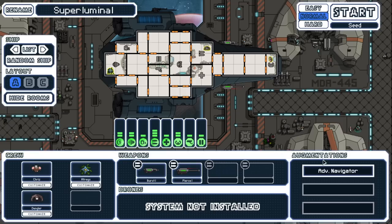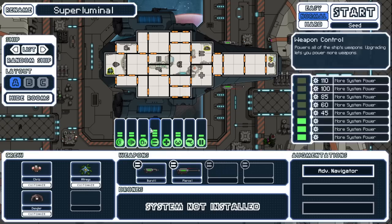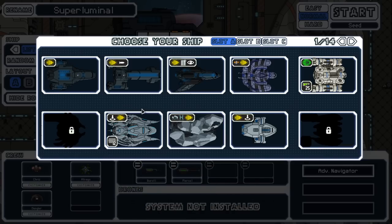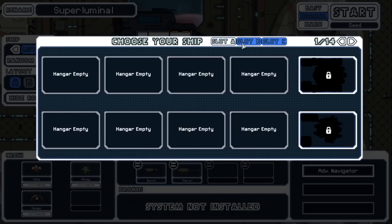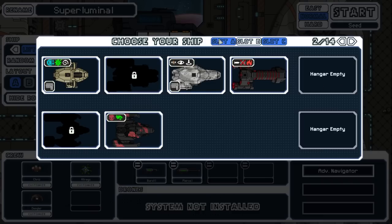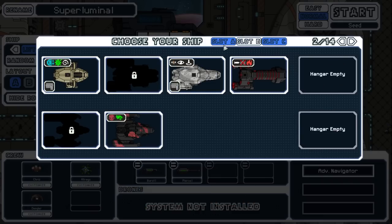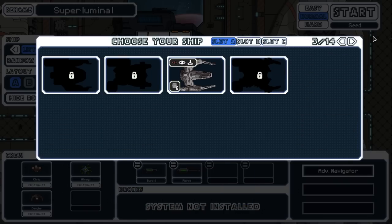Starting a new game — everything looks super different. The weapons have been re-sprited, which is really cool. It looks about the same here, but I'm thinking we might play the engineer cruiser today. I think it looks pretty cool and that'll get us closer to finishing this page, but let's see what else we've got.